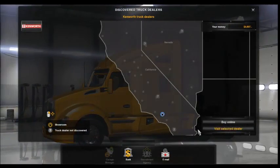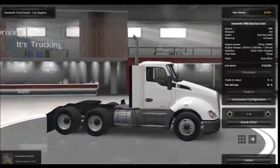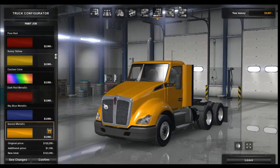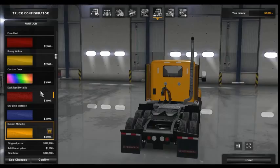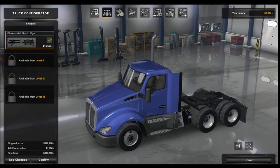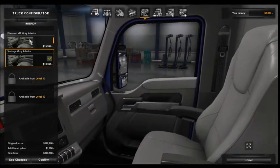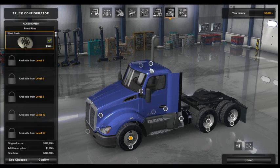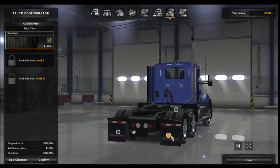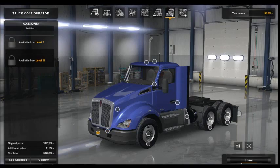I guess we can look at the Kenworth. Yes, I want to visit the Kenworth dealer. Here's the stock Kenworth — quite nice. Different colors — I like that sunset metallic, that's kind of cool, and the dark red. We have a day cabin, short or regular interior, steel wheels, deflector, cabin. We can do different mud flaps and mirrors. So we can basically only get a regular Kenworth.